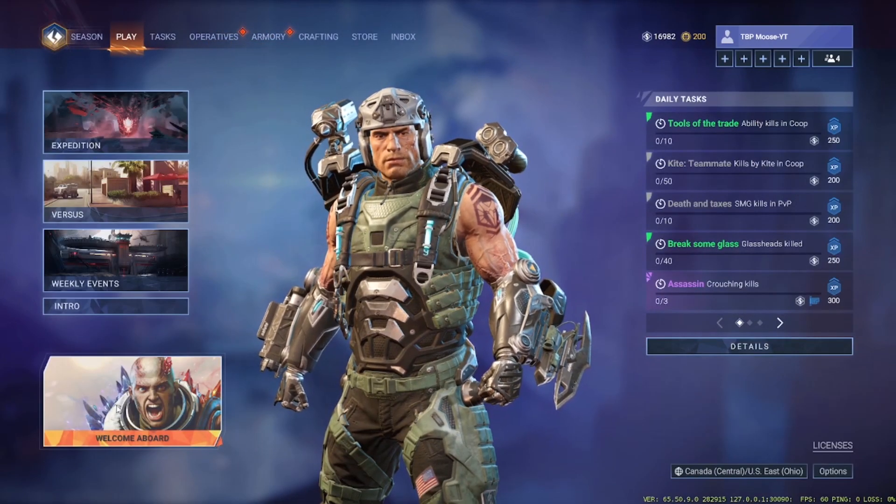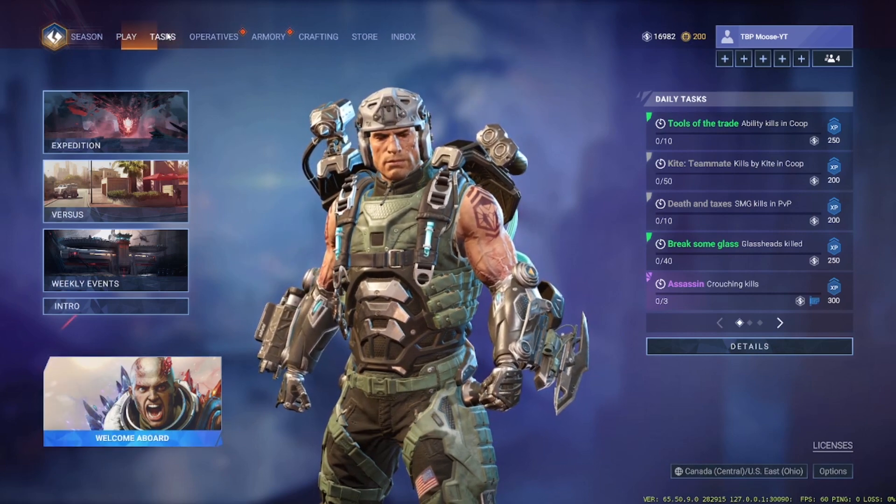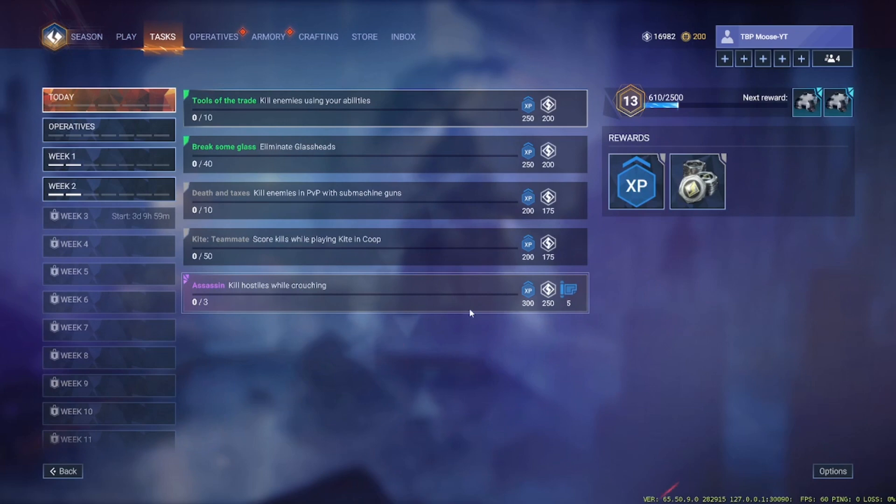So the best ways to get blueprints — first off, do your daily tasks. Today there's only one, but yesterday there were two that gave you blueprints. For instance, this one is 'kill hostiles while crouching' — very simple. You can do that in expedition very easily, and in the PvP mode as well. You just gotta use crouch and get some kills.